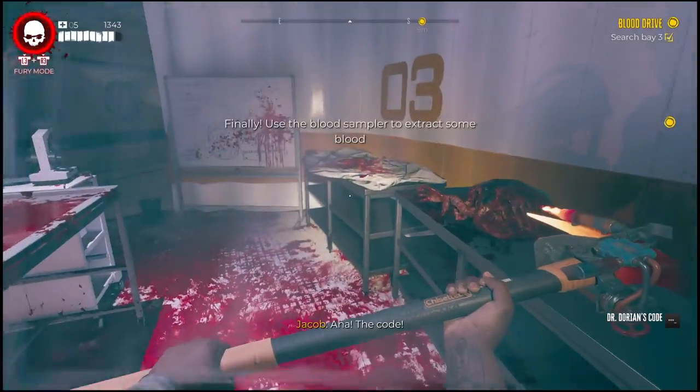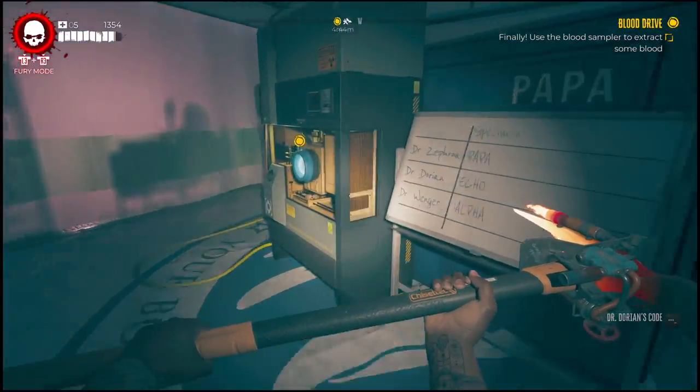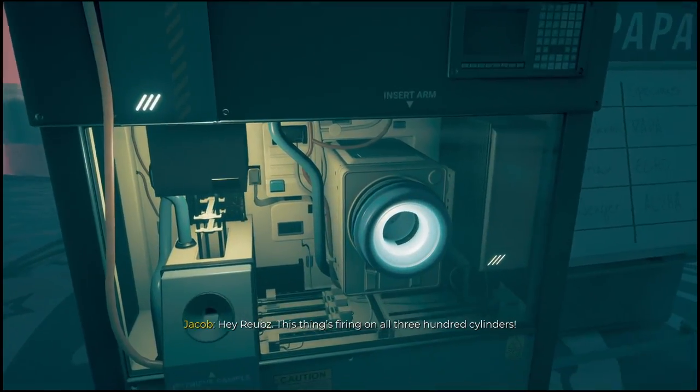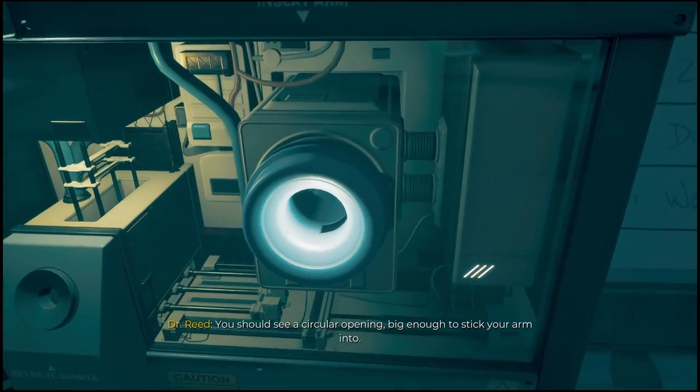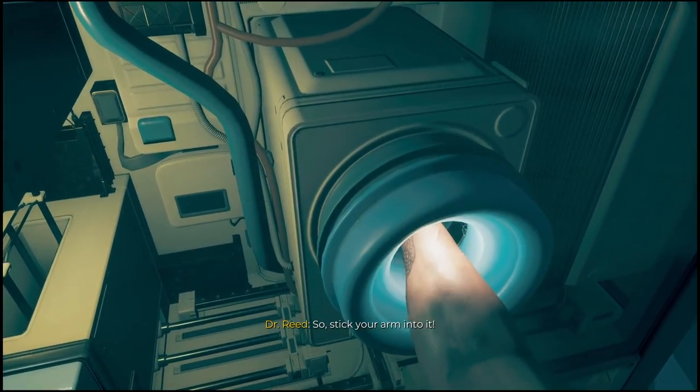The code! Hey, Roos — this thing's firing on all 300 cylinders. You should see a circular opening big enough to stick your arm into. I see a robot sphincter. So stick your arm into it.